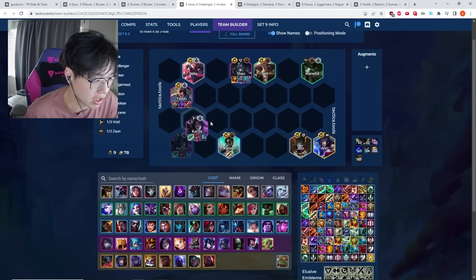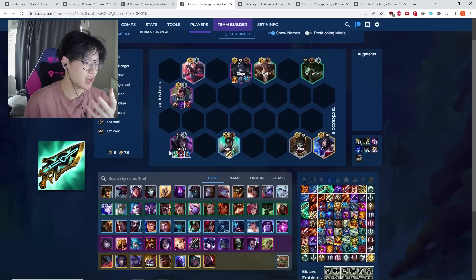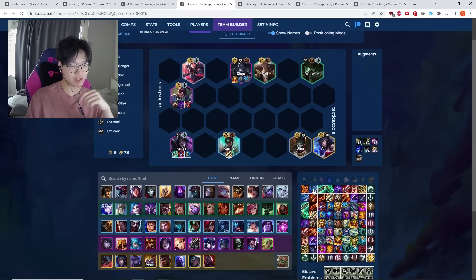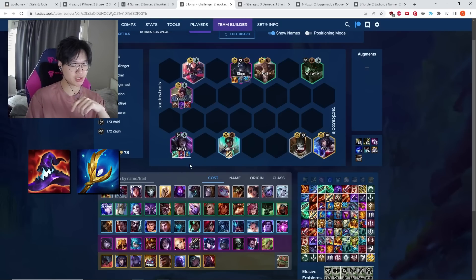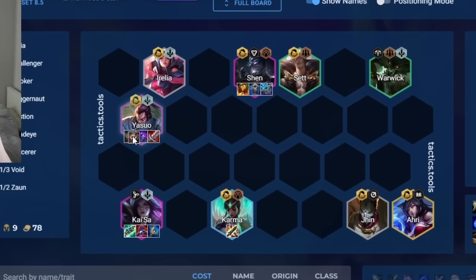Fill out Kai'Sa with AP items. Gunblade is her best item so long as you already have damage items on her, but Gunblade as a solo item is not going to be very strong. The strongest damage items are Deathcap and Archangels, but Giant Slayer, Morello, and Shiv are also really strong. Fill Yasuo with tanky DPS items — Titans, Edge of Night, or BT — and you generally want at least one Titans, maybe even two.